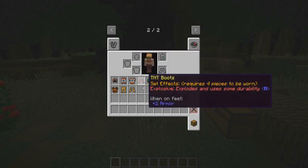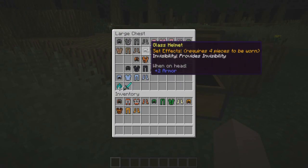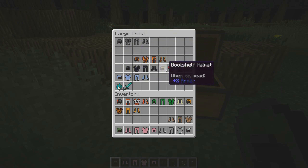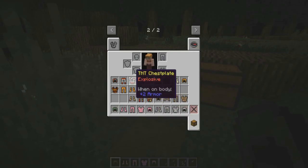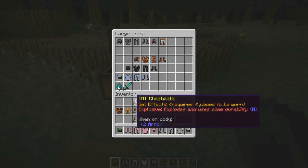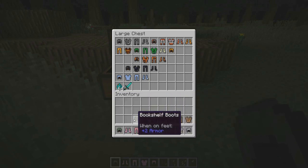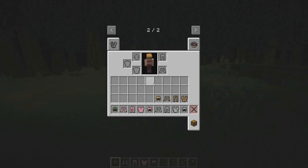I want to try on the glass one because it's interesting to see if it's transparent. I also want to try the pink one because it looks cute, and then the dirt one. I grabbed a bunch of them — the ice one seemed pretty cool too. I need to organize my inventory a bit before trying these on.